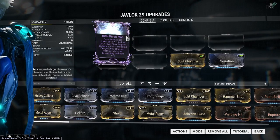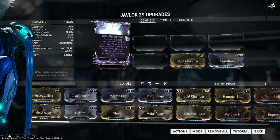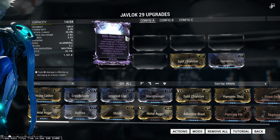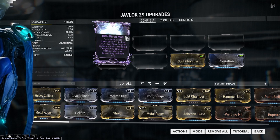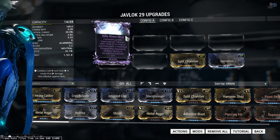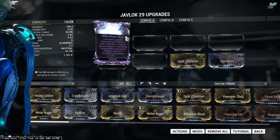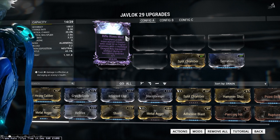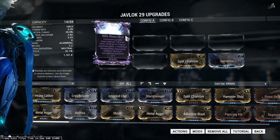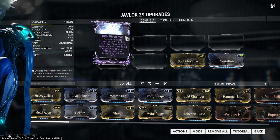This mod here is called the Rifle Ribbon Mod. They can have zero to three positive effects and zero to one negative effect, so up to four different effects on the mod itself. It's specifically meant for a particular type of weapon, but for the purposes of unlocking it, it can be put on any rifle or primary weapon.